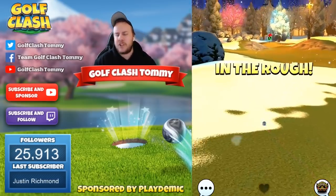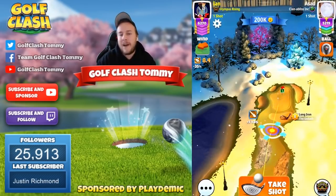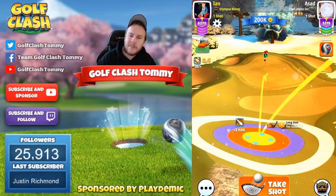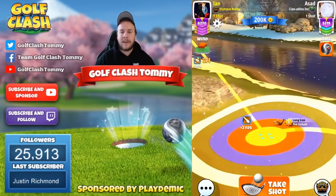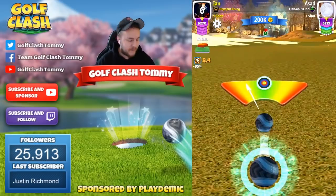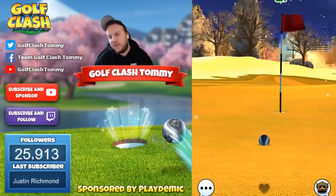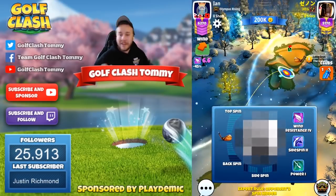Our opponent gets into the rough — shouldn't be a problem to reach from there. I'm using the Goliath, already at plus two to plus three yards. I go with one bar topspin and three bars side spin to the right, aiming slightly right of the pin to compensate for the wind pushing left. Playing max distance of my club with no elevation adjustment, 4.6 rings — hit it perfect. The ball comes in very nice speed, not too hot, but lands slightly left — either one more bar of side spin or a bit more aim to the right would fix it. Good eagle opportunity.